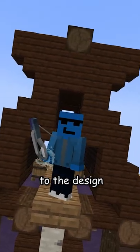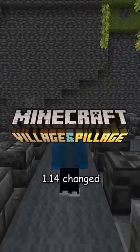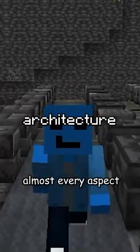Villages have seen multiple changes to their design. Version 1.10 changed the roads, crops, and pallets of structures, while update 1.14 changed almost every aspect again.